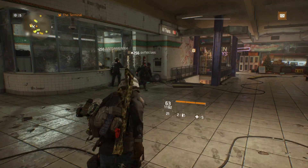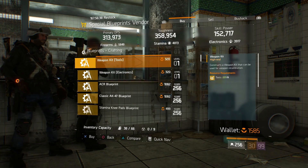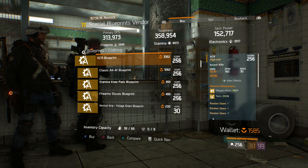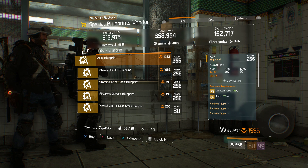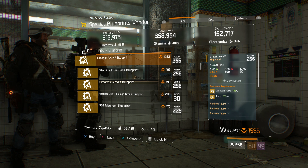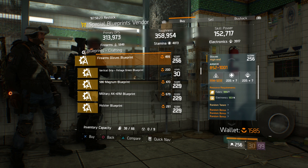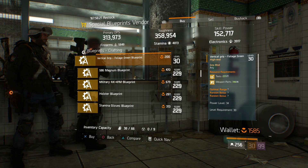We have a Compensator, a Vertical Grip, and an ACOG. Moving on over to the blueprints — I was hoping for a marksman rifle blueprint. We have the ACR again, so if you didn't get it last week go ahead and get it this week. We have a Classic AK-47 blueprint, a Stamina Knee Pad blueprint, a Firearms Glove blueprint, and a Vertical Grip.